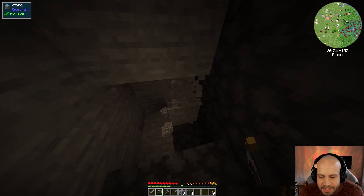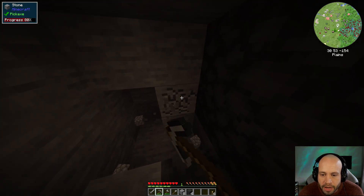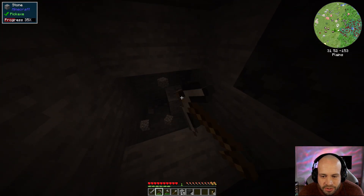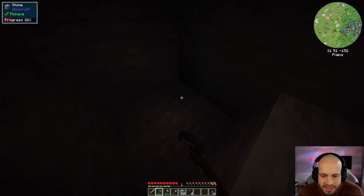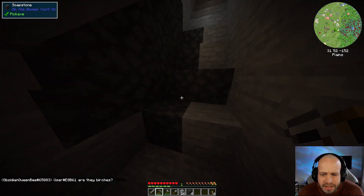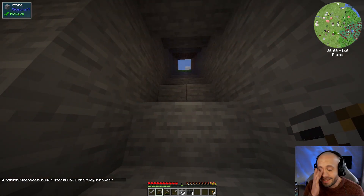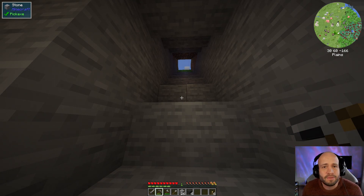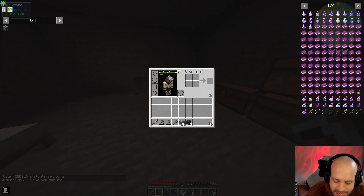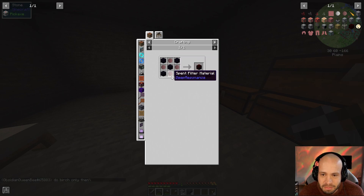Next up we've got Dark Utilities - that adds all the stuff like vector plates and stuff like that, we'll get into that later. Deep Resonance is the first power mod we're talking about - it uses crystals that are found in the world initially, then you can make them later on. It uses power from these crystals to charge batteries and there's a whole system you can set up to recycle them and use filters. The only problem with it is the power system creates radiation, so if you're going to do it you need to set it up way away from your base otherwise it will kill you.